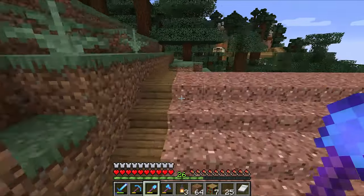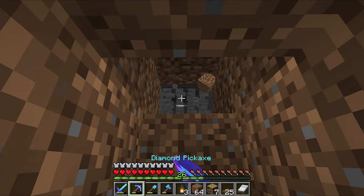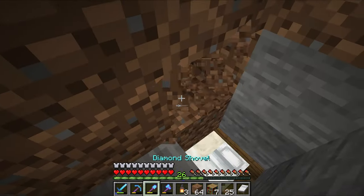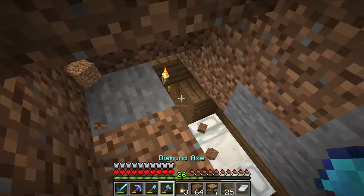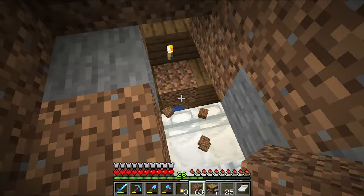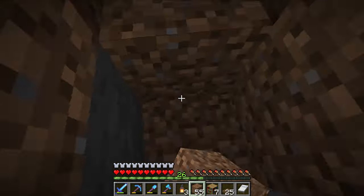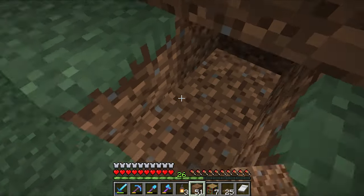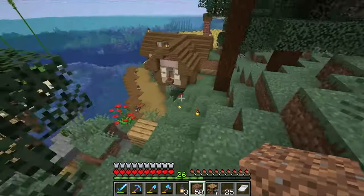Something we definitely need to do is break into the villager breeder real quick because this thing is producing way too many villagers. So we want to come over this direction, and all we got to do for this villager breeder is just block the gap right there. Now it should no longer breed any villagers because the height for the baby villagers is blocked. Pretty simple thing — it is explained in the tutorial, but just in case you skip past that, or if you don't have a slime ball for a sticky piston, you can just do that right there.